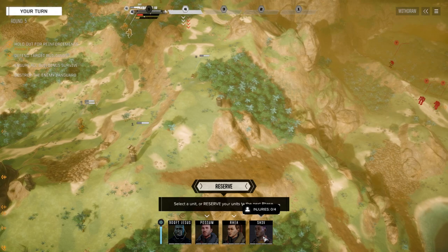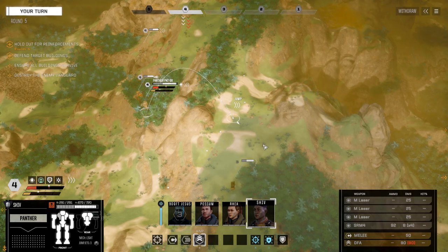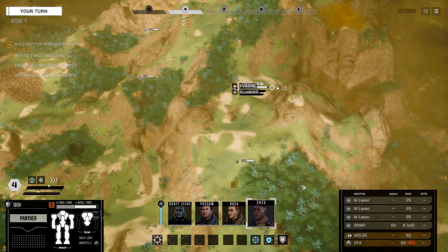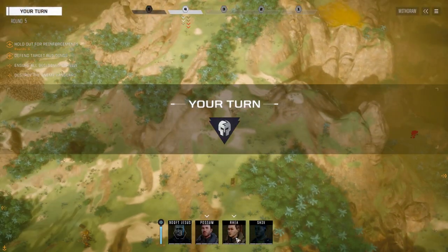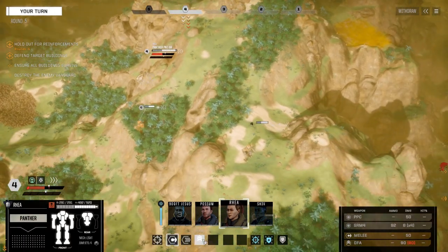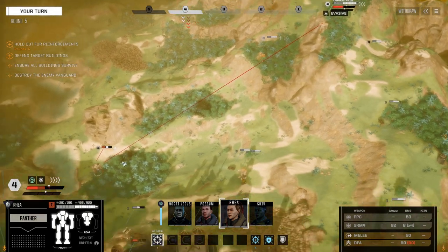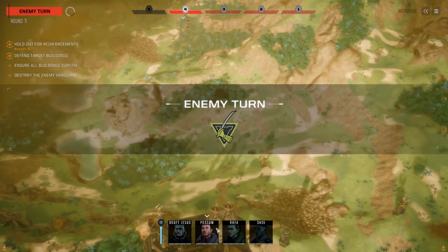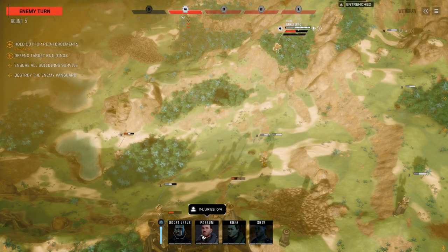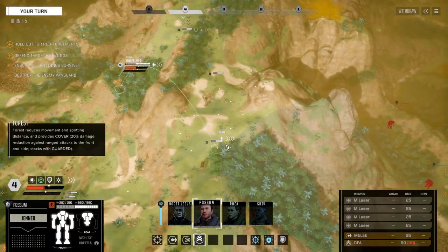These guys are now standing by on attack duty on this side. Let's get up over here. Let's get back here — don't have quite the range as everybody else, but that's fine. That's going to put us into overheat, so we're just going to brace. Hopefully we can get a pot shot away on that guy, but no biggie — the Vindicator will take care of it. Let's get into the trees over here.